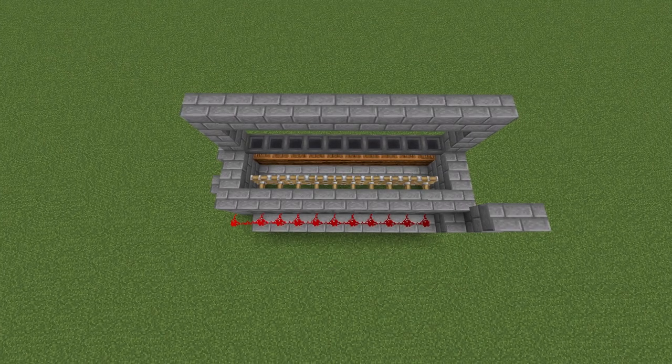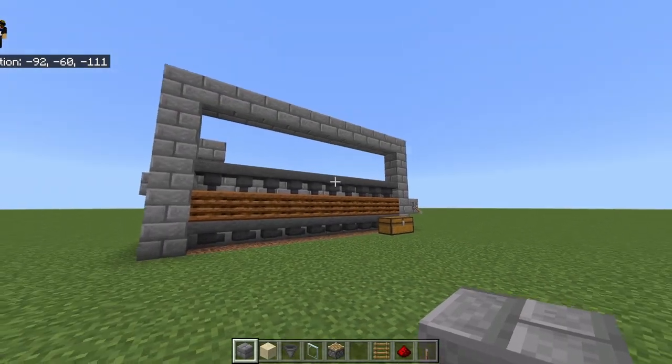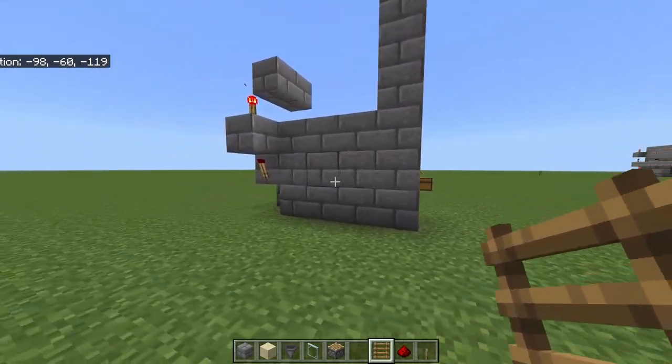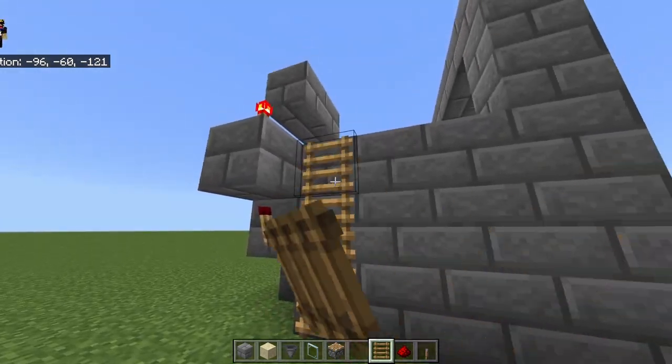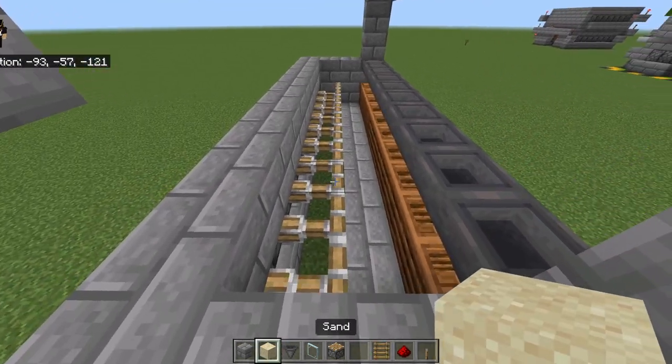Here are some different perspectives so you can double-check you have everything correct. We're almost done. Come to the left side of the build and place three ladders — one, two, and three. Climb up those ladders. On top of the extended sticky pistons, place 10 sand all the way across.